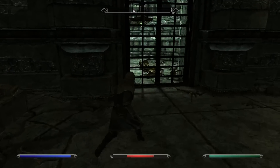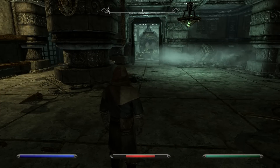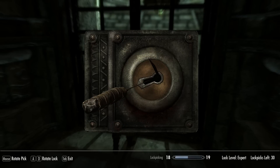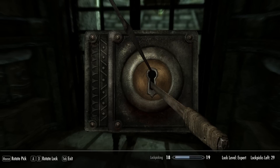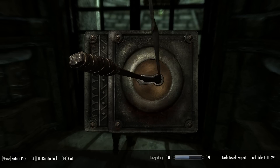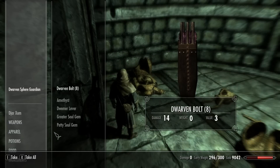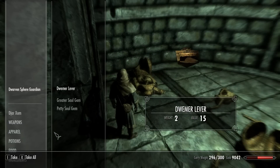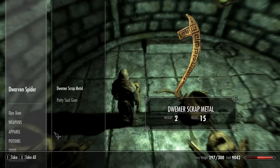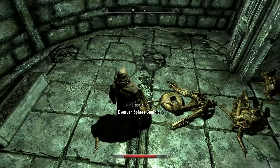Might as well pick everything up. Expert lock. I don't see anything useful inside. Screw it, let's do this. I hope this won't cost me a lot of lockpicks. Almost there. I expected this to be a much longer process. See, there's nothing here, nothing really that useful. I feel cheated. What did this cost? Why was this an expert lock?